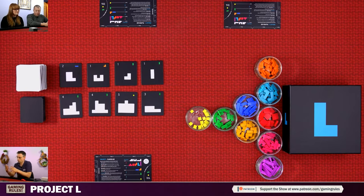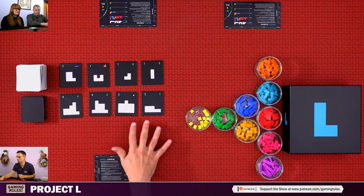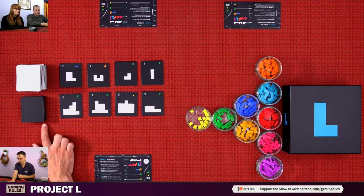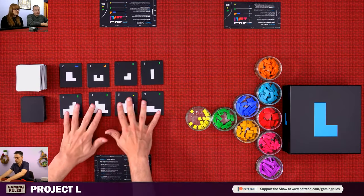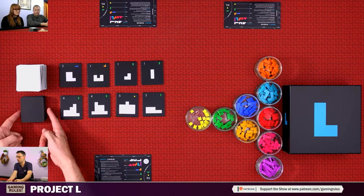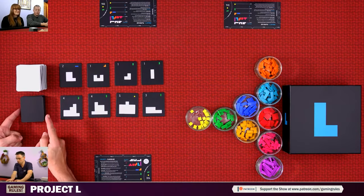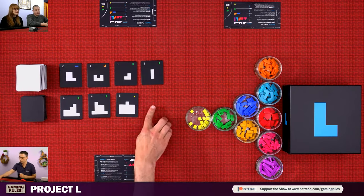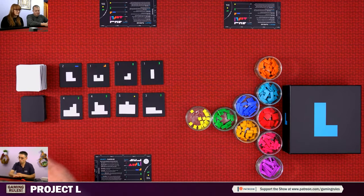The game is played for a variable number of rounds — it ends when this pile of black puzzle tiles runs out. We have white tiles and black tiles; the white ones are easier, the black ones are the hardest. These range from light to medium difficulty. When the deck of black tiles runs out, that triggers the end of the game: we finish that round and play one more round. In a three-player game there are 14 black tiles; four are already out and get replenished when taken.